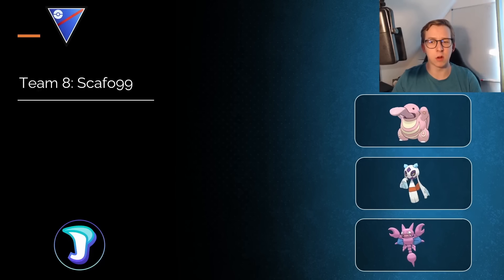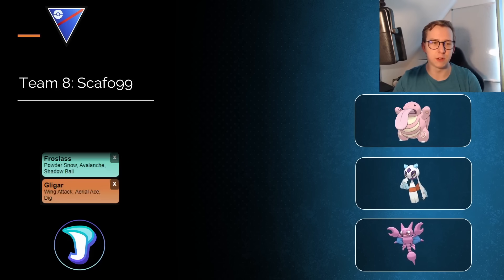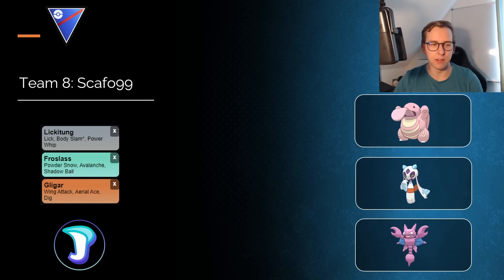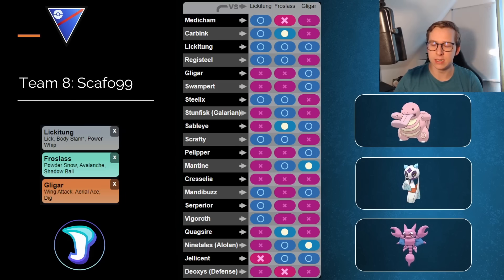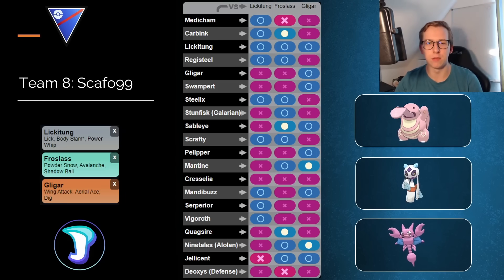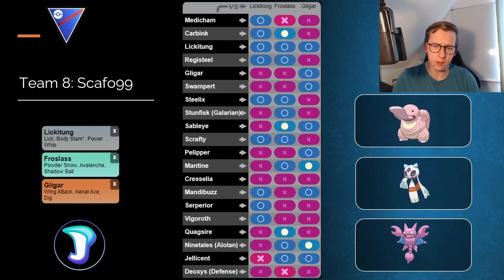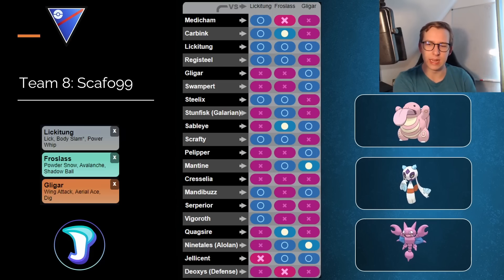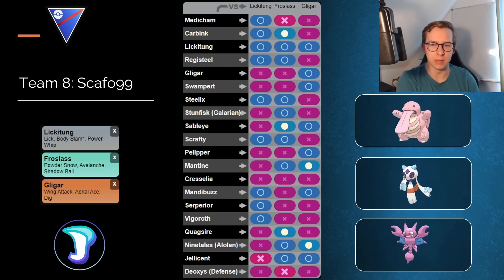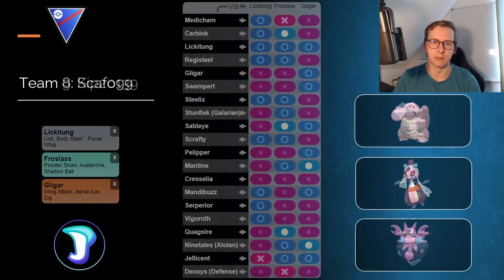Next is a team around Lickitung but also featuring Froslass, from Scafford99 — a very strong player with a very strong team. Froslass is really strong in the current meta, functioning great as a safe stop and being completely able to destroy Magearna. You could also use Gligar as a safe stop, but I feel Froslass is better for this team. It would be weaker against Registeel compared to Gligar, but you always want your better answer in the back. A solid lineup.